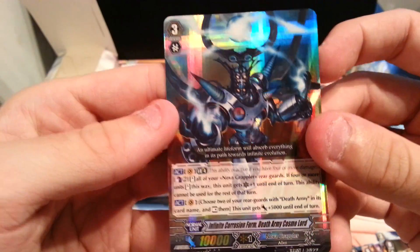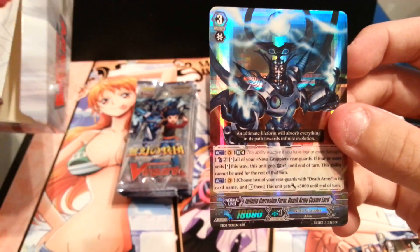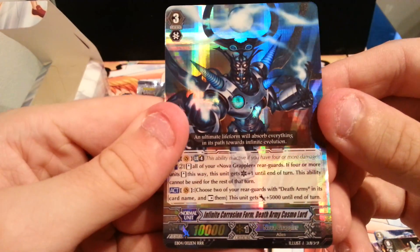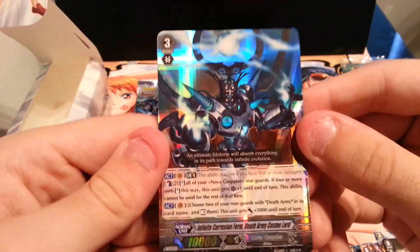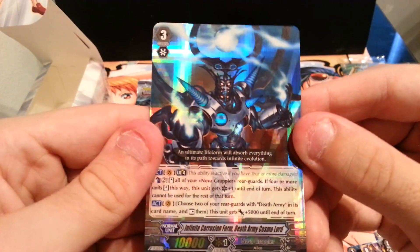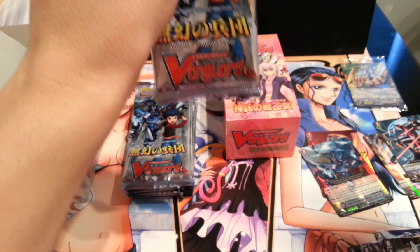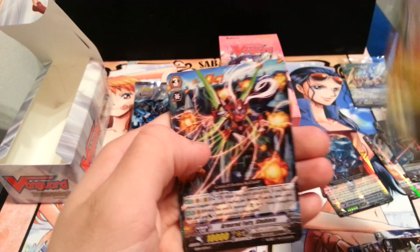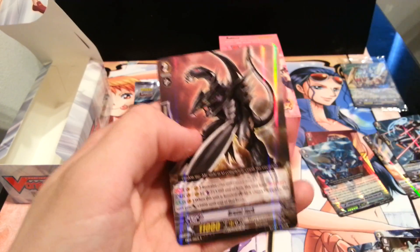We got a triple R! Is that the one on the front of the box? Yes it is! Brilliant. Infinite Corrosion Form — Death Army Cosmo Lord. That is a really cool shiny, look at that. Fantastic. Really nice triple R there. Doing really good so far. I think you get two triples in this set, if I'm not mistaken.